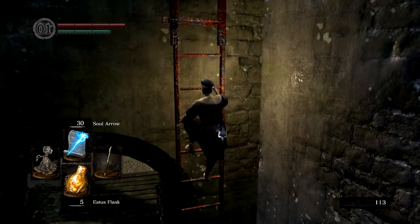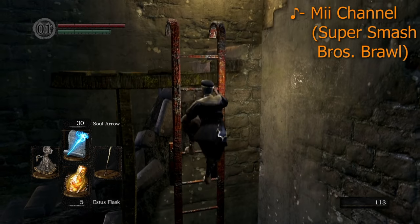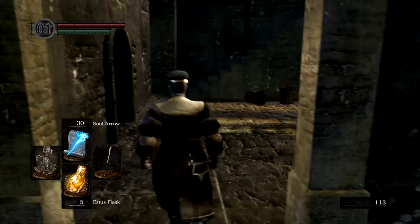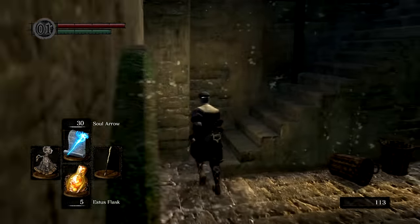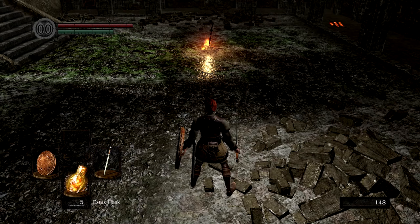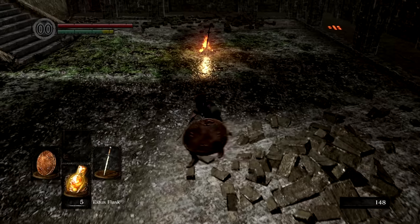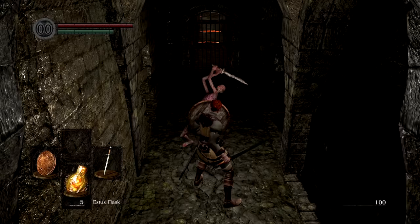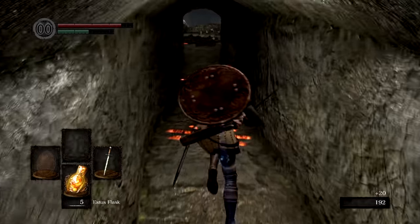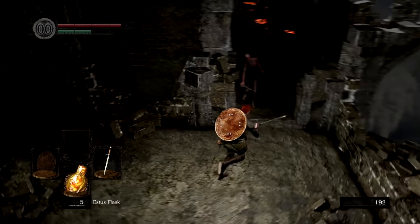Let's actually talk about what a stamina-less challenge even looks like. The first question people are probably going to have is: how? Let's look at all the actions that a character can do that cost stamina, and all the actions that are stamina-free. Everything that a character can do that drains stamina is attacking, rolling, jumping, sprinting, backstepping, parrying, blocking, shooting, and kicking. So basically, we're restricted of every movement option that is not just your basic walking, and almost every form of attack.